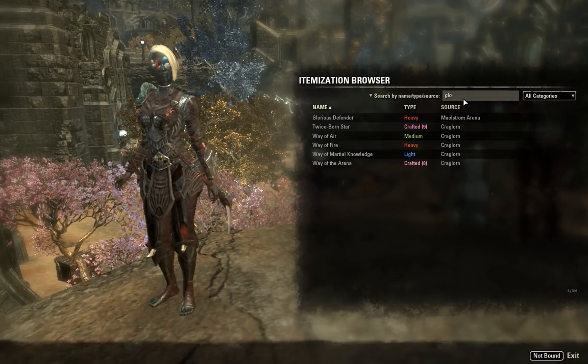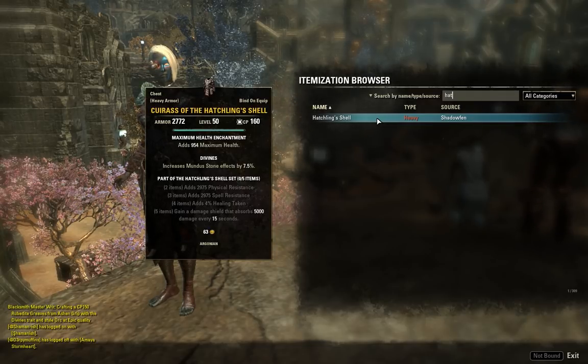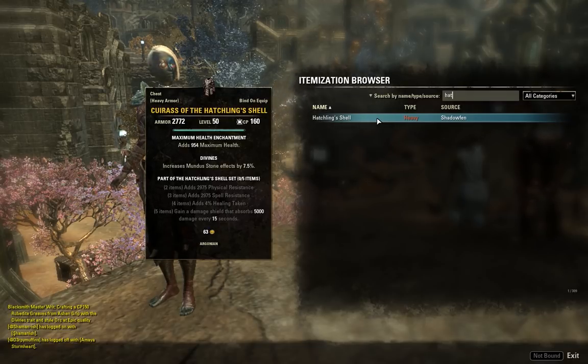Number nine is Hatchling Shell — another heavy armor set, but this one is from Shadowfen, so it's pretty easy to get compared to Glorious Defender from Maelstrom Arena. Hatchling Shell has physical resist, spell resist, and healing taken, making it a very defensive tank set. The five piece gives you a damage shield that absorbs 5k damage every 15 seconds.